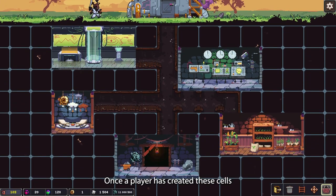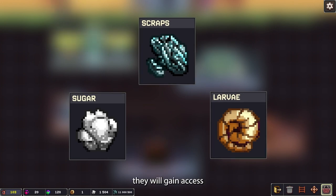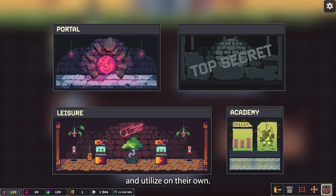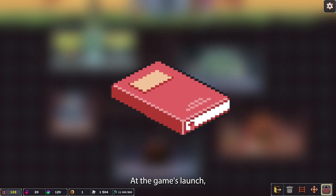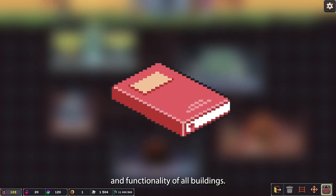Once a player has created these cells and is now generating resources — sugar, scraps, and larvae — they will gain access to additional cells that they can build and utilize on their own. At the game's launch, there will be an in-depth guide on the use and functionality of all buildings.